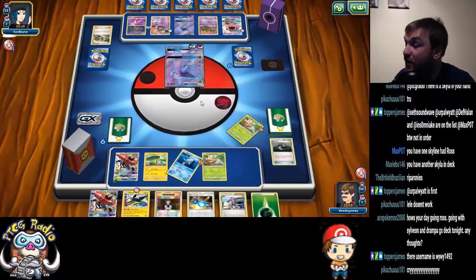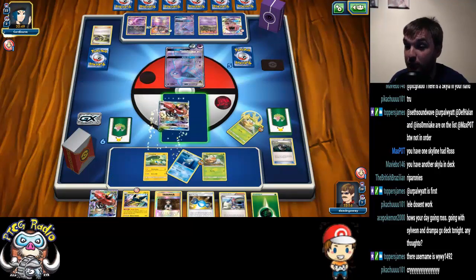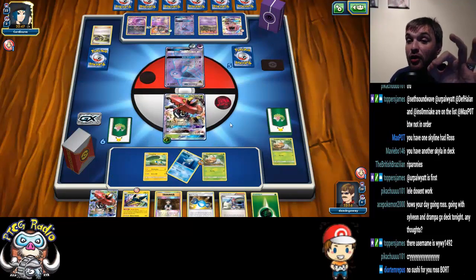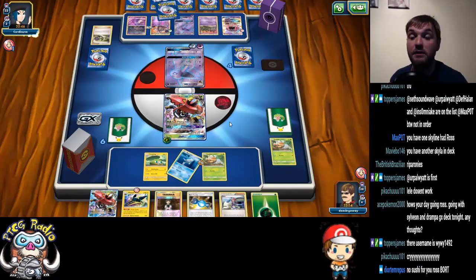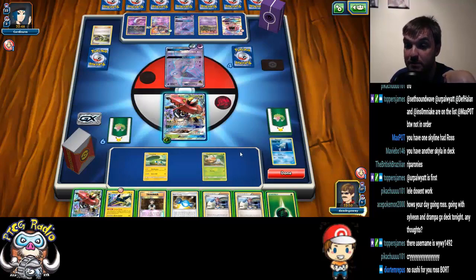My opponent uses GX attack. This matchup is exceedingly simple: if you are not screwed by abilities, you win. If you are screwed by abilities, you lose. Simple as that.